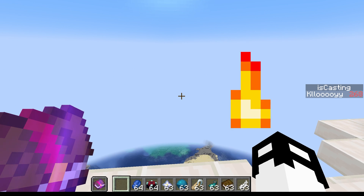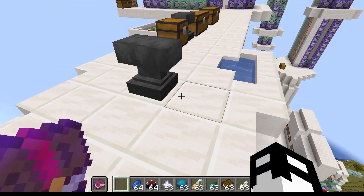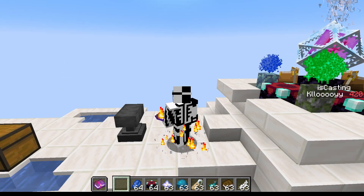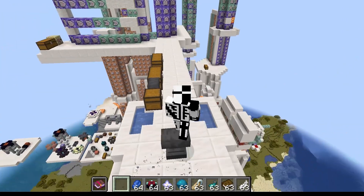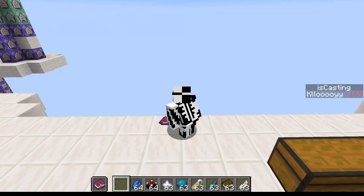Now that we have our lapis and spell book, we equip it into our offhand. If we shift, you can see the casting score goes up — this is a scoreboard detection system that detects when the player is shifting with the book. Going to F5 you can see particles forming whenever we shift.